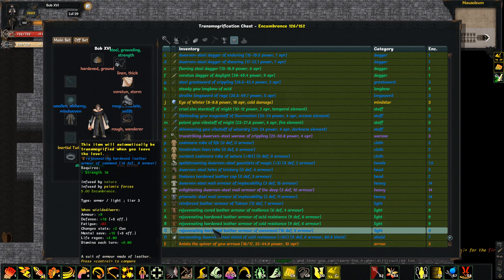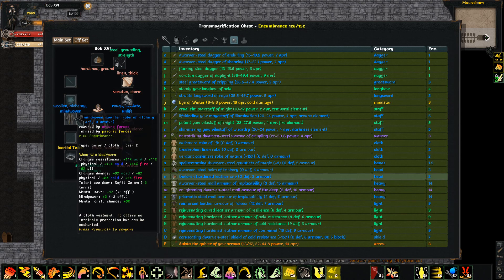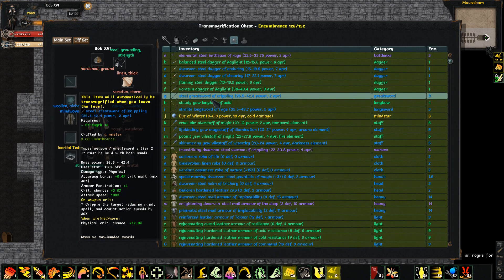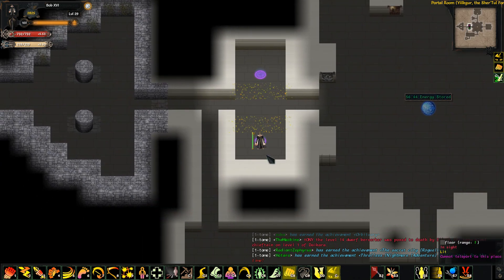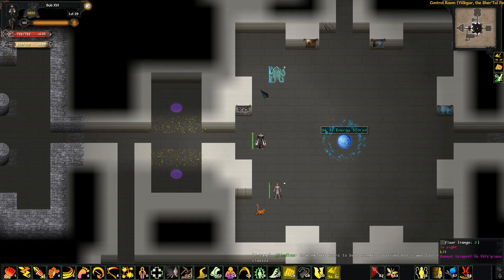What I really want is rejuvenating leather armor that's prismatic — something like this guy. Well, maybe not prismatic but something equivalent. Alchemy? Yeah, I guess alchemy. I think I'll be all right for now. We've hit 30 minutes so I have to end the part here. Hopefully you all have enjoyed and I shall see you all next time. Bye.